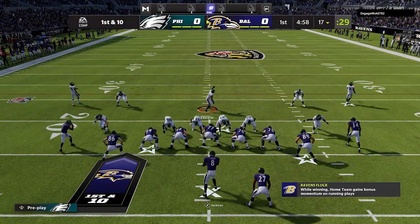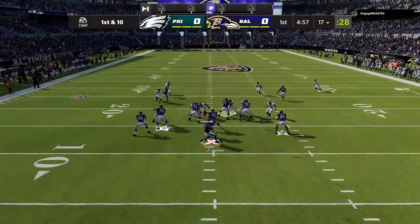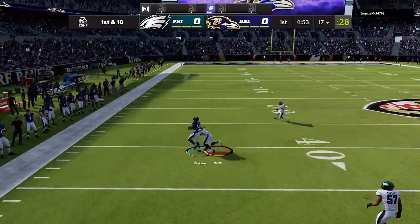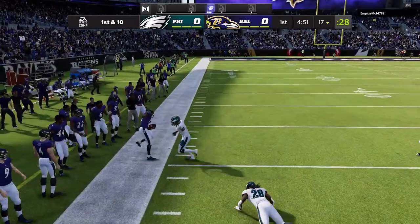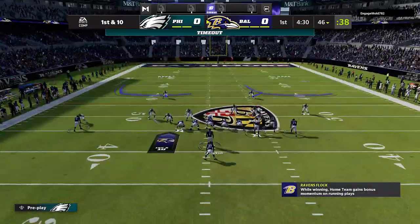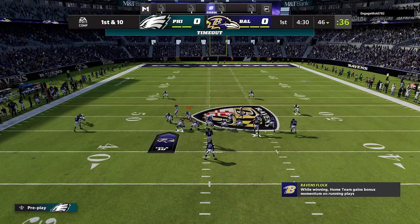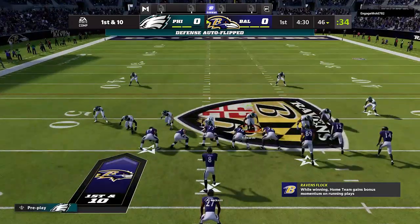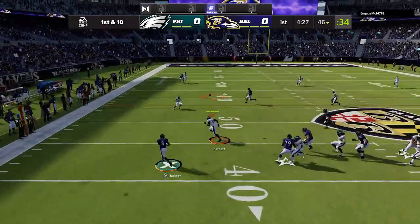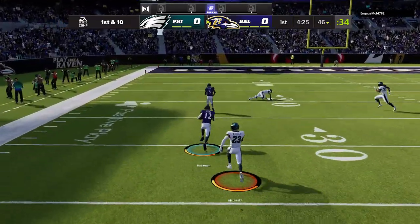Facing mobile quarterbacks is probably one of the most annoying things to play against in Madden 22, especially escape artist quarterbacks who essentially just run around every single play, throwing the ball at ridiculous angles and completing just about every single pass. I'm Madden Money Shot, and today I'm going to show you guys the perfect defensive setup to stop these mobile QBs and take away their entire offense with one defense.